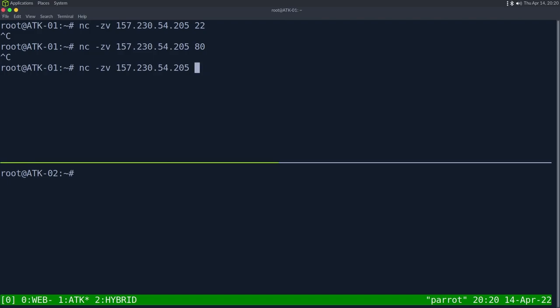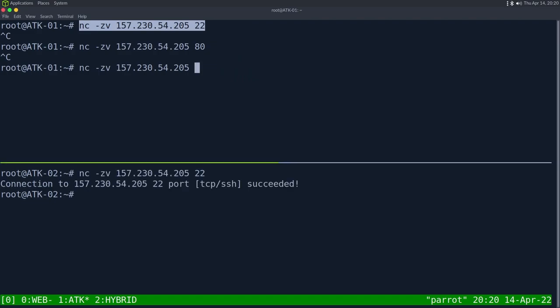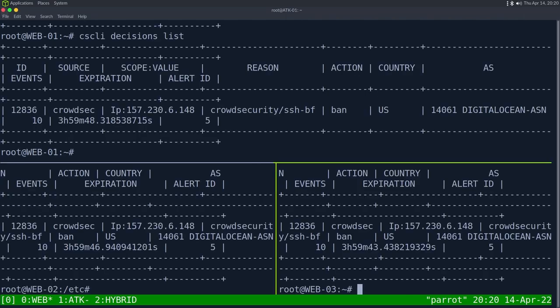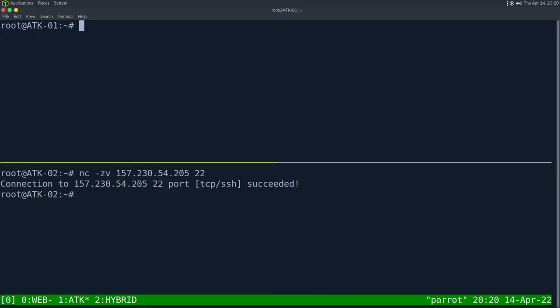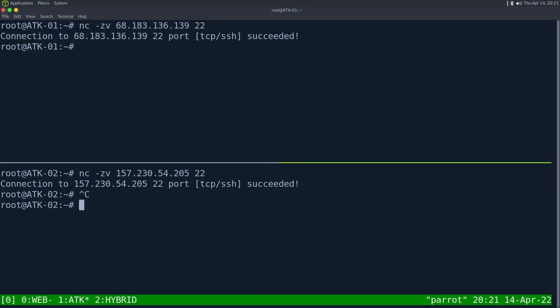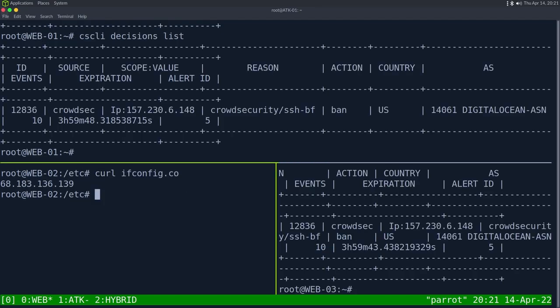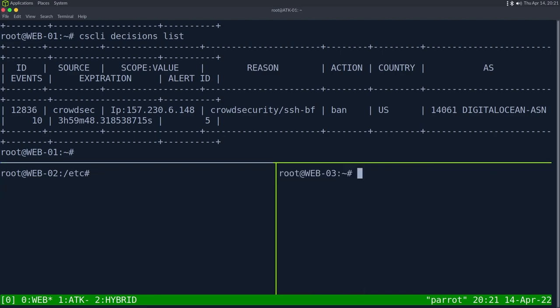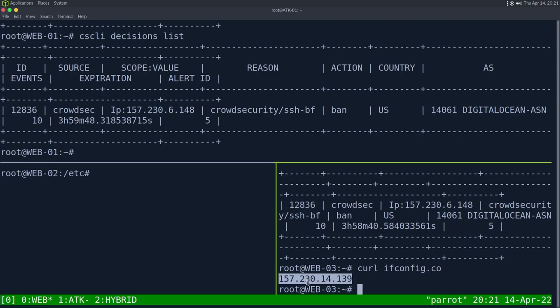With the bouncer now fixed, we verify the attacker from attack01 is blocked from accessing web02 via netcat. We then delete that decision from web01 using 'cscli decisions delete --id <id>' and confirm access is restored. For web03, the API key in the bouncer config needs regenerating since it was lost from tmux history.